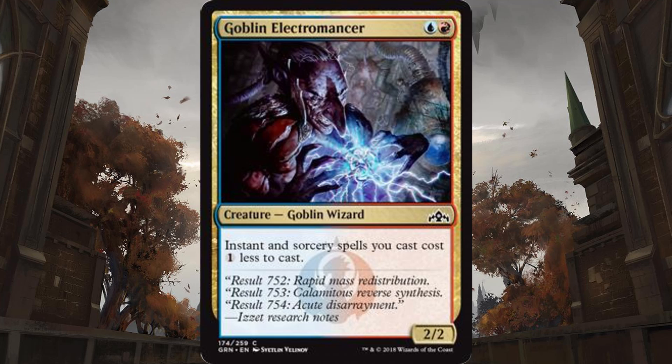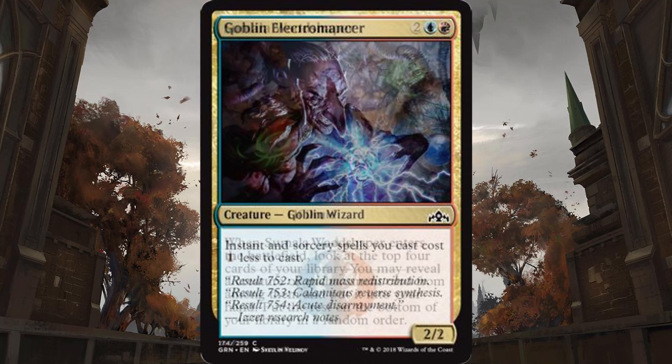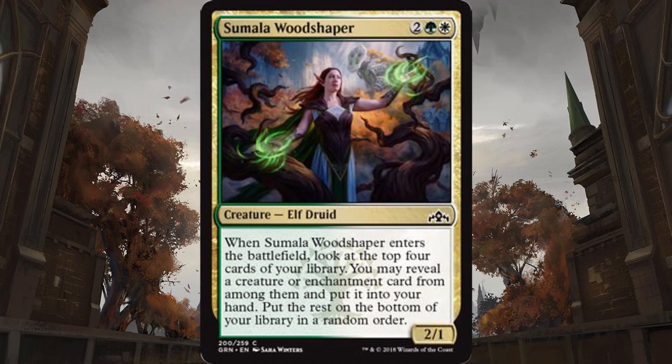Selesnya has probably the least exciting gold commons, but one solid card is Sumala Woodshaper. For 2, a white and a green, you get a 2-1 creature, but when it enters the battlefield, you get to look at the top 4 cards, reveal a creature or enchantment card, and put that into your hand. A card that replaces itself is always solid in limited, and I think is going to be a really good play for Selesnya at the common spot.